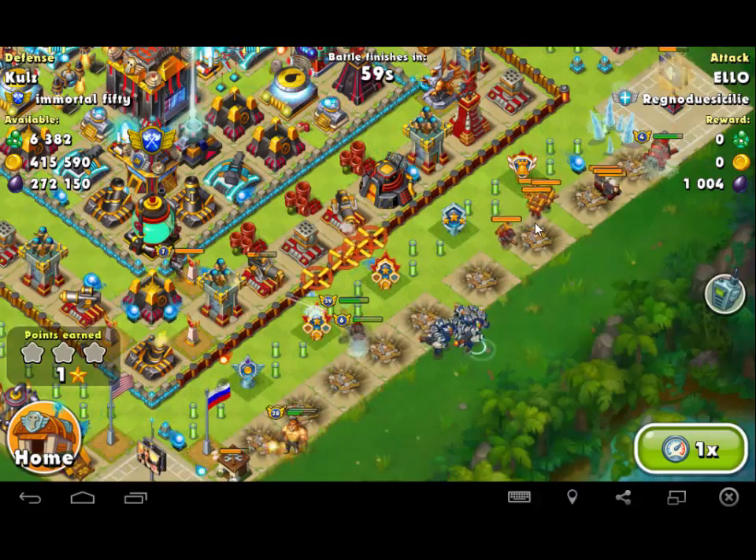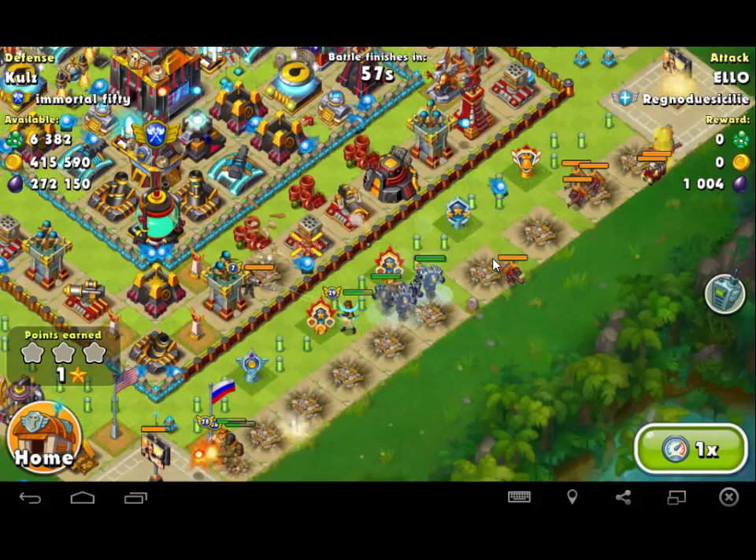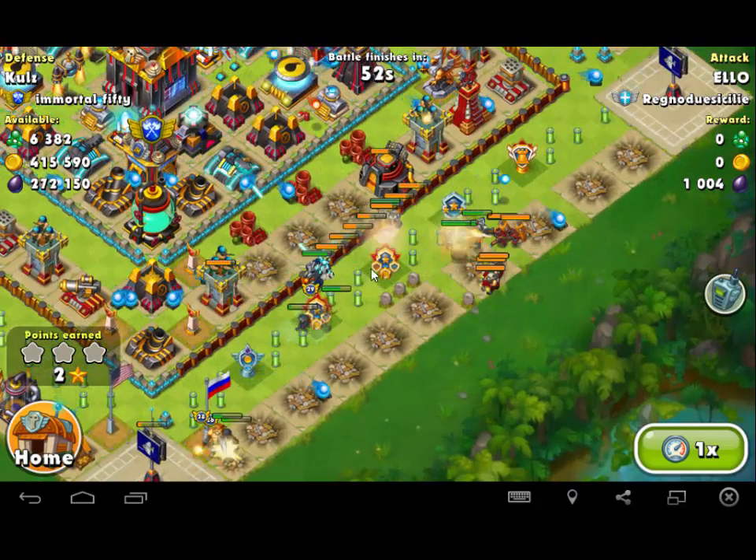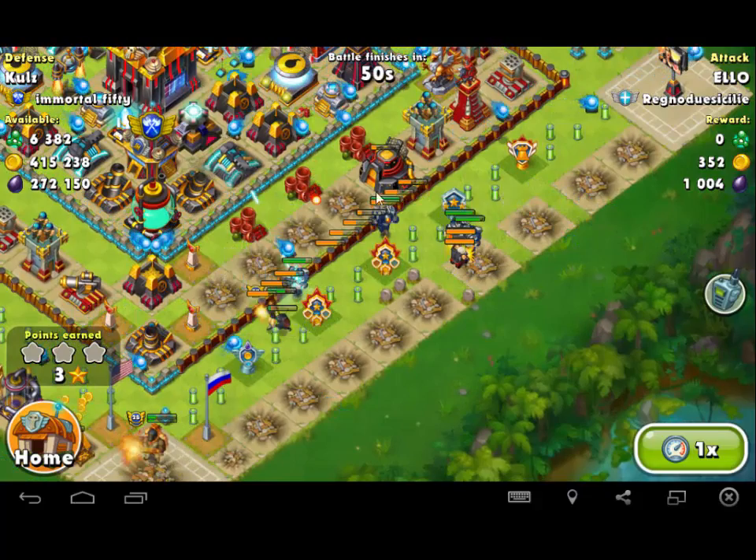My bunkers have aggroed, and he's probably going to airstrike them. He has opted not to, which is interesting. So he deploys some bombs. The bombs were unsuccessful in making a breach, so now the vortexes are going around Layer 2.